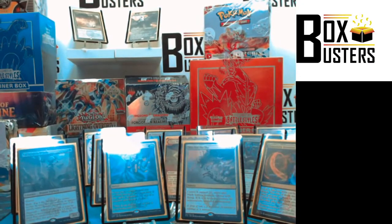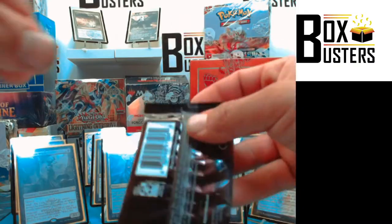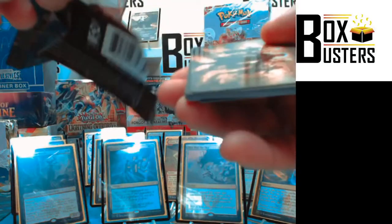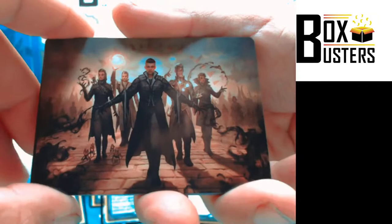Wow. This box. Two Mythics, two Rares — one of them foil. Wow. Let's just open up all the boxes, crack them all! Four packs left. We're going to have to just leave them to the side — there's no room. Oh, look at that. Squad Goals.